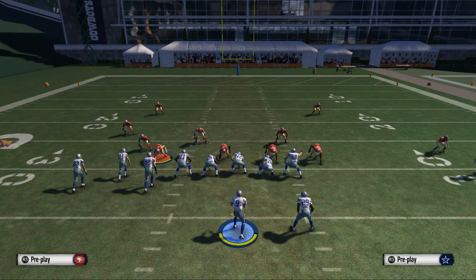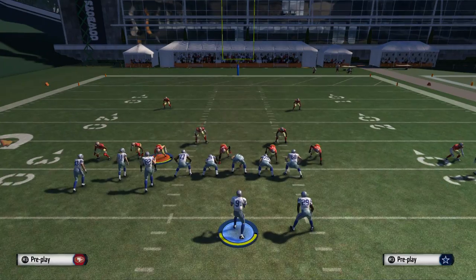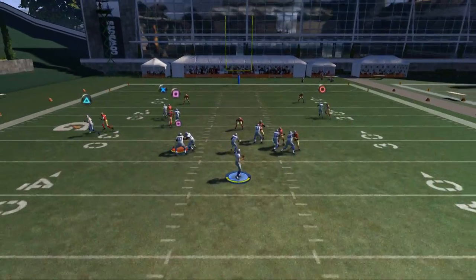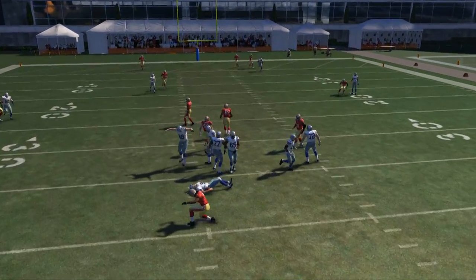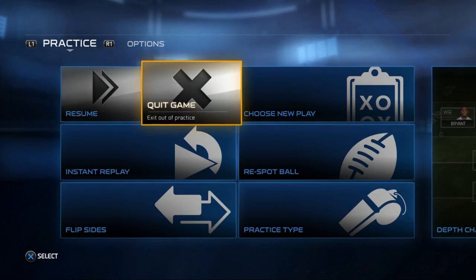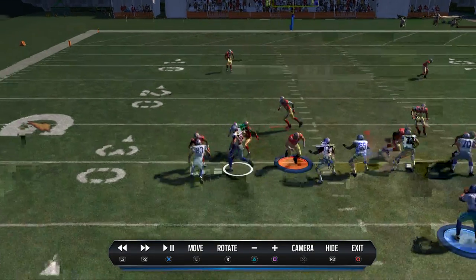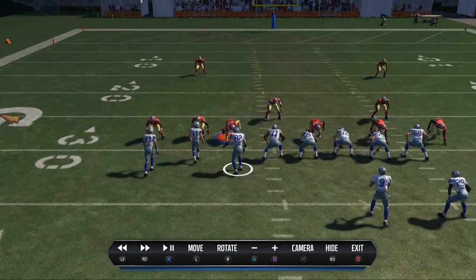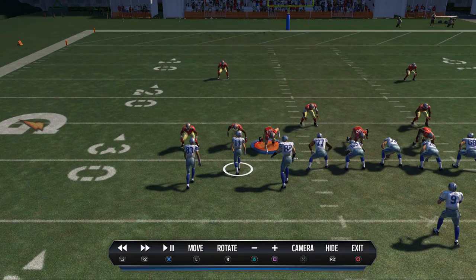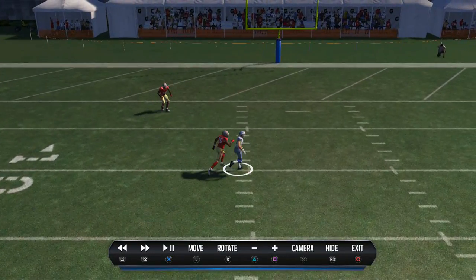The first step in labbing a play, in my opinion, is to run it against man coverage. We're going to audible to cover two man, snap the ball, sit in the pocket, and take a sack. Once we take the snap, I want to go into instant replay and look at every route. First, I look at the tight end and notice this flat route doesn't really get open against man coverage — so that's a no-go against man.